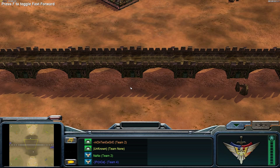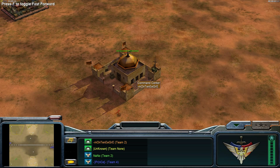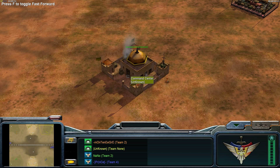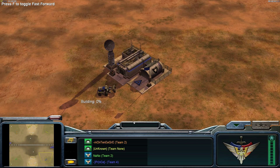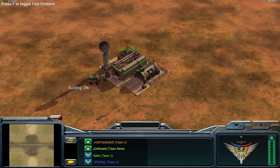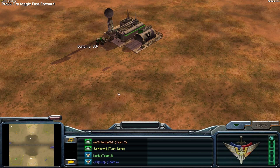Welcome ladies and gentlemen to the first replay of the week of the month June. I'm YasinCHD, and let's introduce the players. On the top left we have the orange-colored Montenegro with his GLA Vanilla, and his teammate is the yellow-colored Unknown, also GLA Vanilla. They are fighting against the blue-colored Prince with his USA Laser General, and his teammate the green-colored Nano with his USA Vanilla.